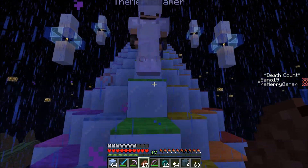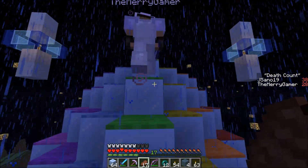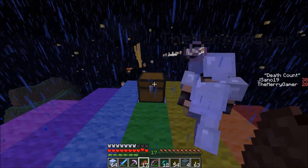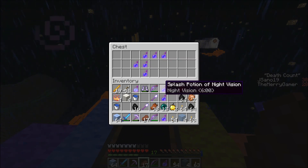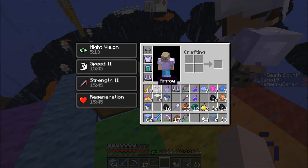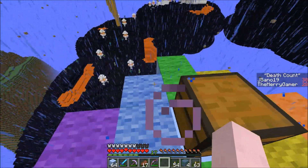Oh god, that scared the crap out of me. There's ender pearls everywhere. And now it gets worse - splash potions of night vision. Actually that's probably helpful. We can take one right now - they last six minutes. Yeah, okay, you can actually see a building in the distance.